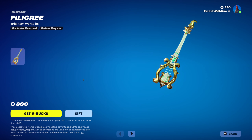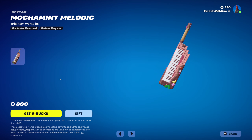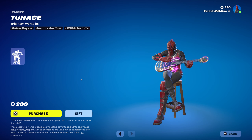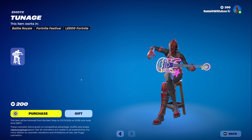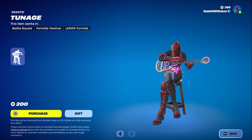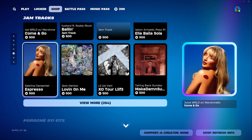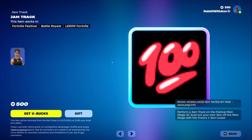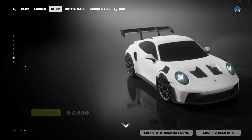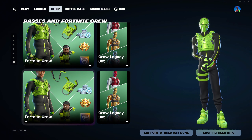Gear Festival has changed. We have the Filigree Guitar, Venus Eye Trap Microphone, Mokka Mint Melodic Keytar, and the Tunage Emote. Jam Tracks are the same as they were yesterday, though there is one that is apparently non-existent — I'm not sure what that is. Portion 9-11 is still here, Werewolf as well, Wheels and Boots is still here, and Fortnite Crew is still doubled up.